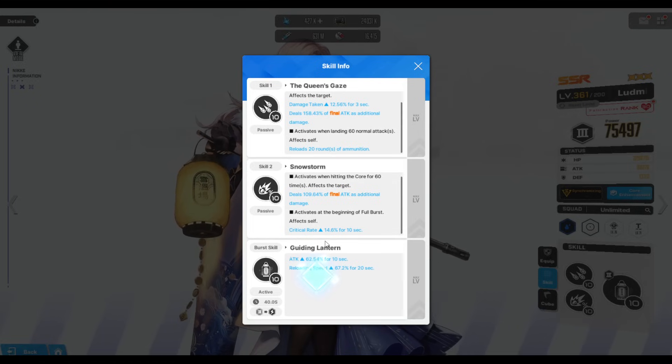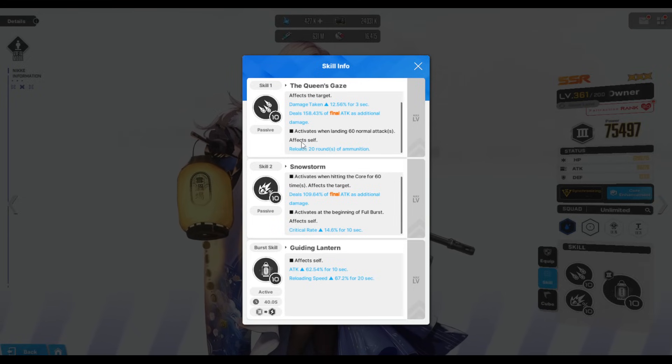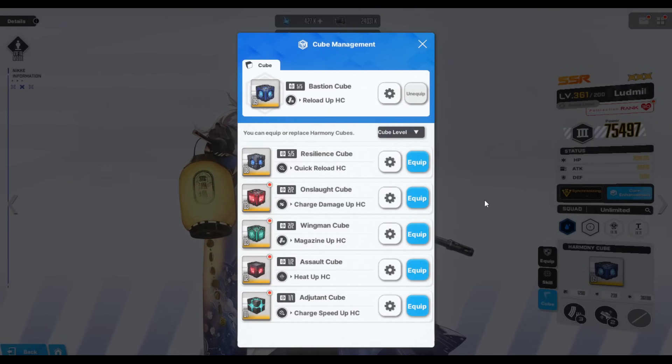The final burst skill gives a decent attack boost and reload speed, though in the unlimited ammo build we don't really need it. So 10/4/7 is the minimum I'd recommend; ideally go 10/10/10, or at least 10/4/10 or 10/7/10. Skill 1 is the most important because it provides a huge ammo reload after landing a certain number of hits. Couple that with the Bastion Cube, which grants three additional rounds after every 10 fired, plus an elemental advantage bonus.